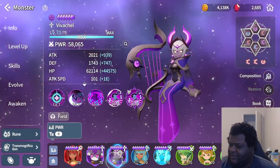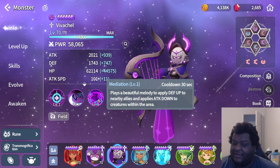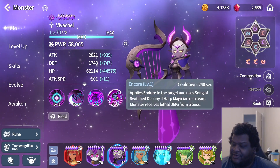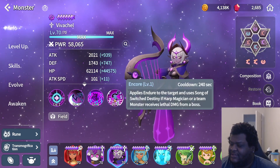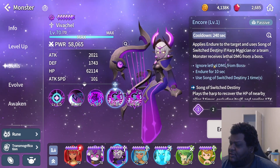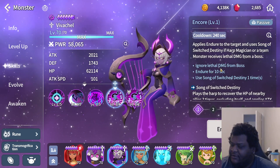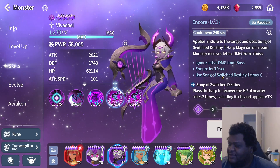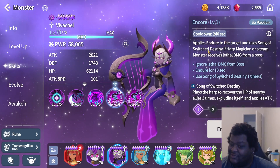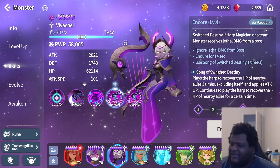Her second skill applies defense up to nearby allies and attack down to creatures within the area. That's going to be a really good buff because once you heal, you're going to have that extra defense. Her passive applies endure to the target and uses the Song of Switch Destiny when a Fire Magician or a team monster receives lethal damage from a boss — so not regular monsters, she's made for your bosses, dungeons, and raids. The endure lasts 10 seconds on base, 14 seconds on max. The Song of Switch Destiny has a cooldown of 240 seconds on base and 180 seconds on max, so you might want to skill that up.